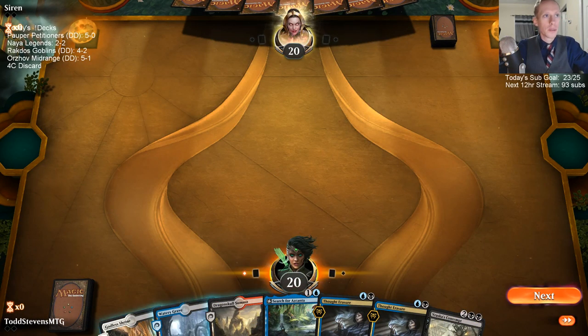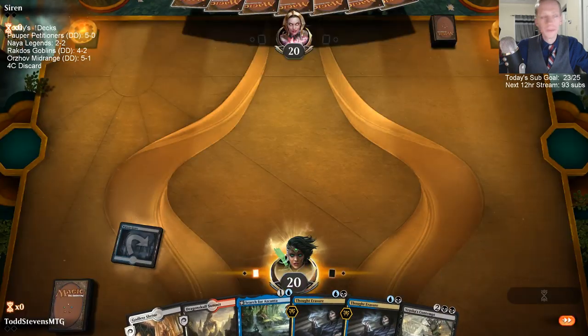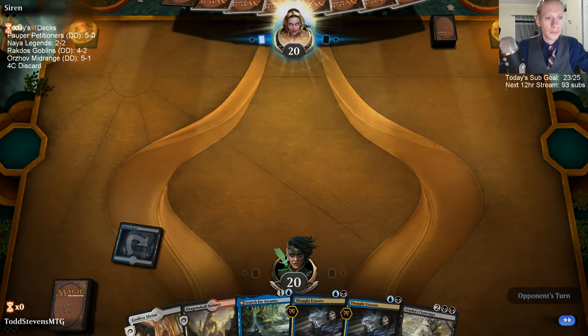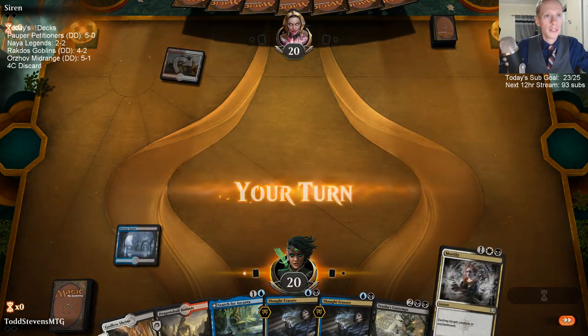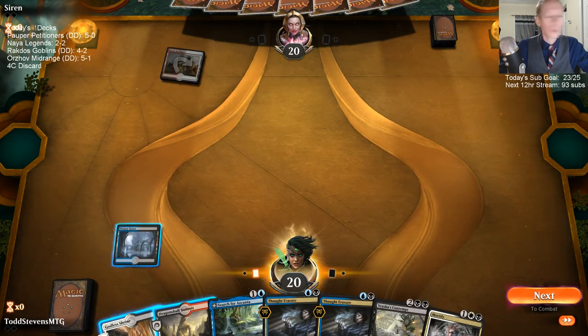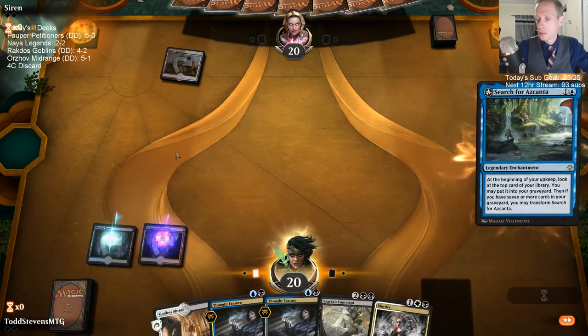I think it's key to have four lands for Golgari. I did update the decklist command. Let's get the YouTube video of Orzhov Midrange started. Boros Guildgate — that's rude.